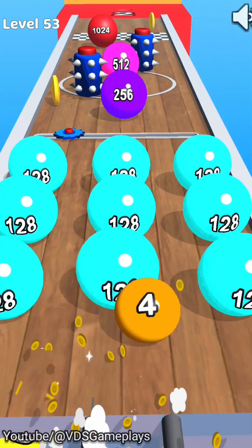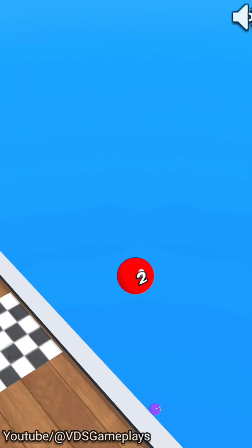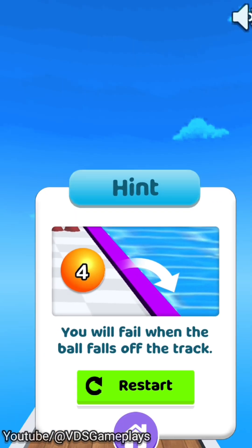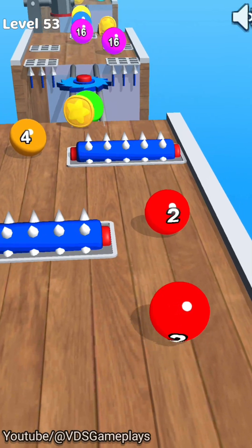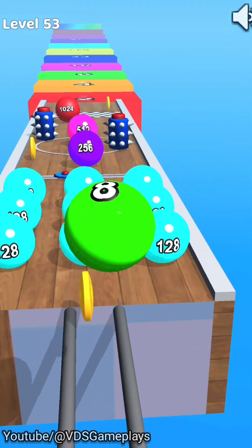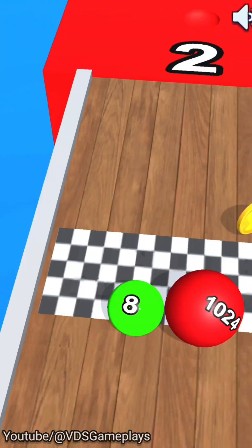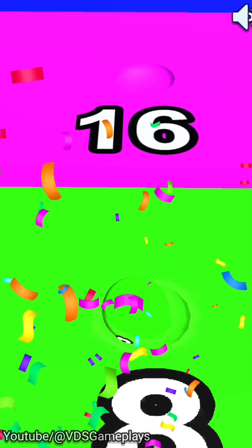There are no more balls, so let's try again. Restarting this level and trying one more time. Here we again lose many balls — there are no eight-number balls. We just have to complete this level, so this time we got only an eight-number green ball.